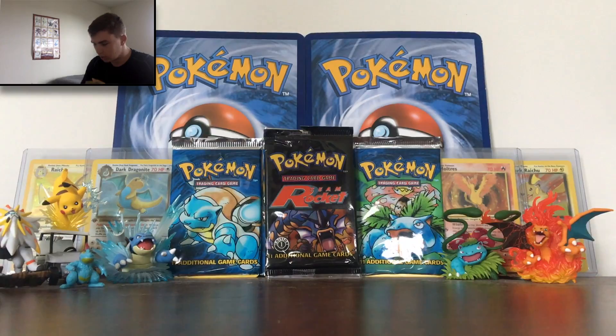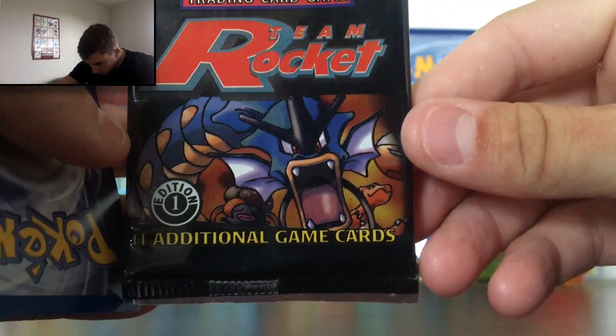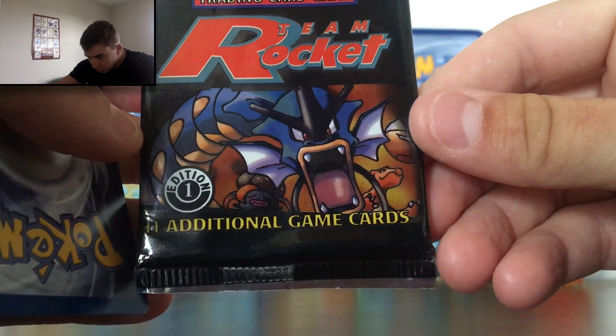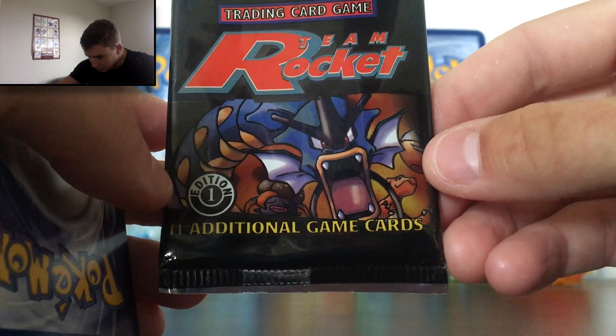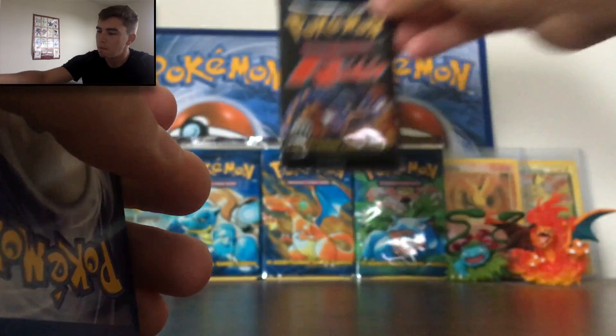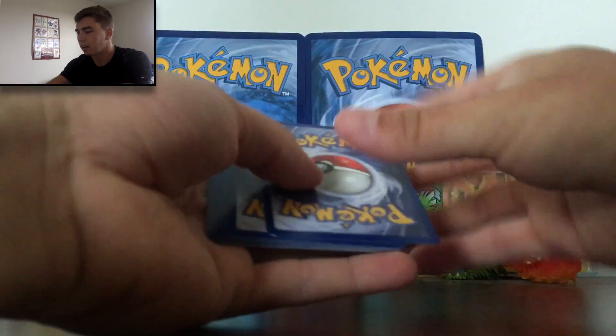That's probably my favorite pack artwork. Let's take a little more look at that. You've got Gyarados, you've got Gloom, and you've got little spaghetti arms — dark Charizard — over here. Look at that, that's a beautiful pack art right there. And of course the first edition, red and black — you can't go wrong with that.